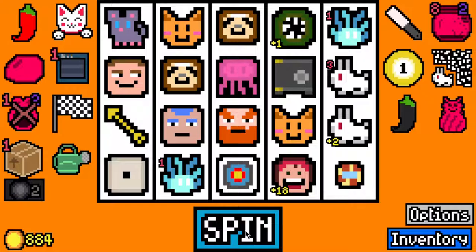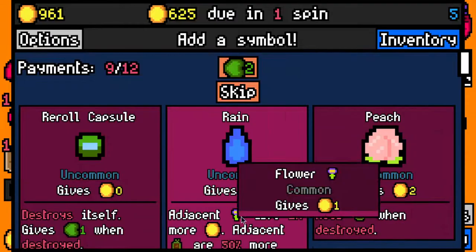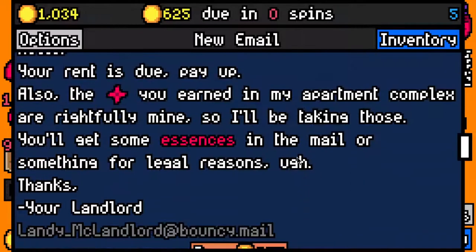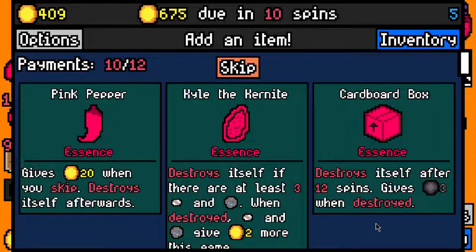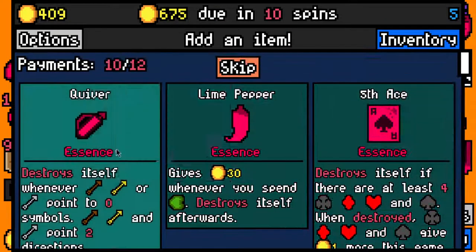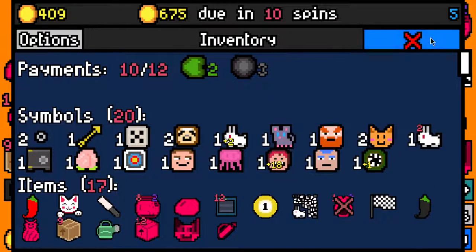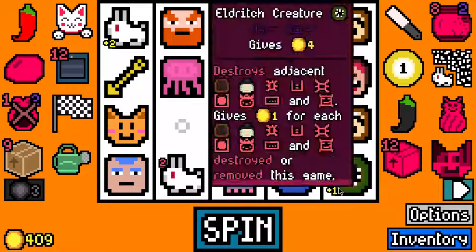I'll take another symbol choice capsule. And I'll take a white fruit and a peach. We made the 625 rent payment with 409 left over, 675 due in 10 spins. This is just worth 20. I'll take cardboard box essence. I'll take copycat essence. And quiver with a golden arrow should be really good, I'll take it. General Zarath is a terrible idea because we have Mrs. Fruit. I'll take another frozen fossil though. And I'll take Nori the rabbit I guess.